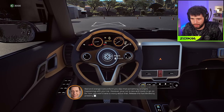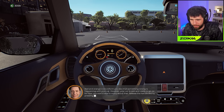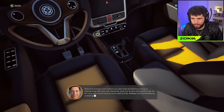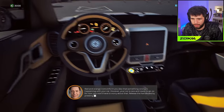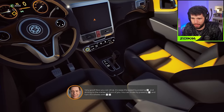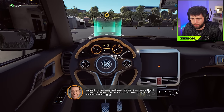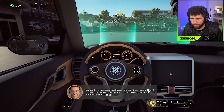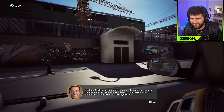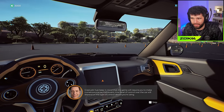Red and orange icons inform you that something's wrong - like any car. However, your car is new and ready to go, so for now you won't have to worry about that. Release the handbrake by pressing the handbrake button. Now you can drive - increase your speed by pressing the acceleration button and drive to the marker in front of you. You can brake by pressing the brake. Great job!